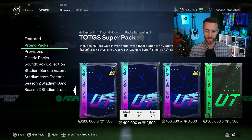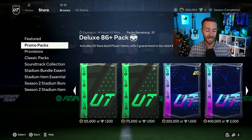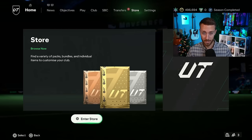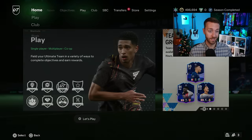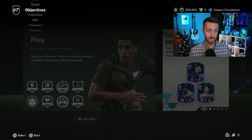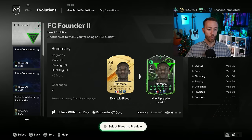The 450k pack contains two untradeable versions of cards that are in packs right now - team of the group stage players. A lot of these packs are going to come back today too, like the deluxe 86+. The store yesterday was a bit quieter because a lot of those packs we'd seen before, except for that 450k guaranteed team of the group stage pack.